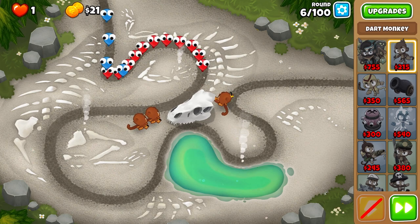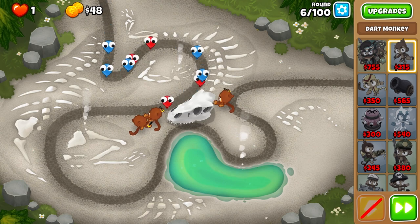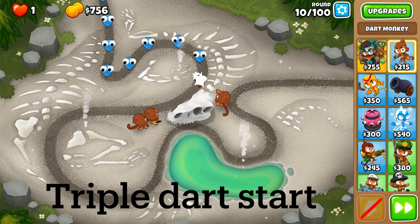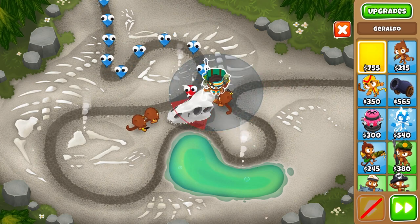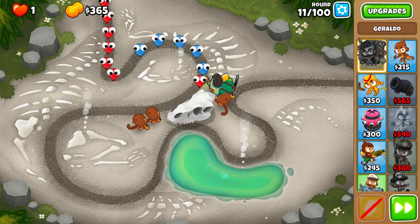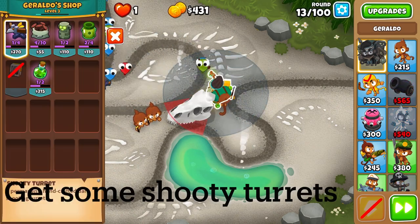For the start, I'm going to be getting just three dart monkeys — it's a very simple start and it works out pretty well. One thing to note is that you kind of want to space the dart monkeys up a little bit but not too much. I like to set one on strong, and you want to put them on somewhat straight lines. Don't put them in your best spots since we'll be placing other towers later.